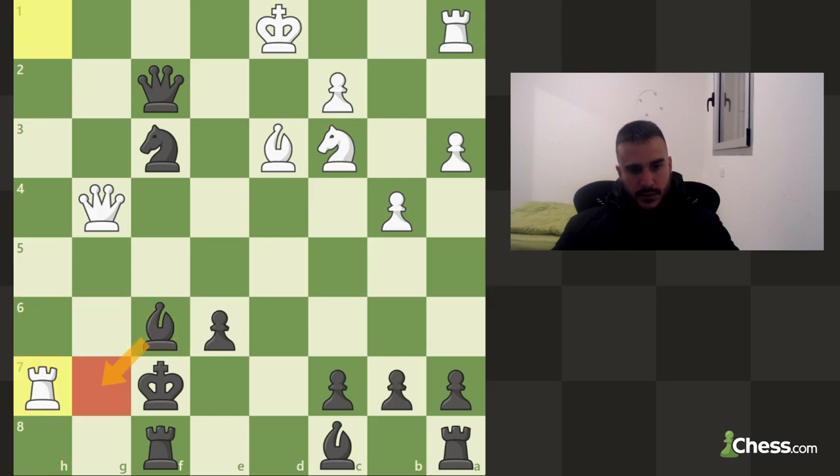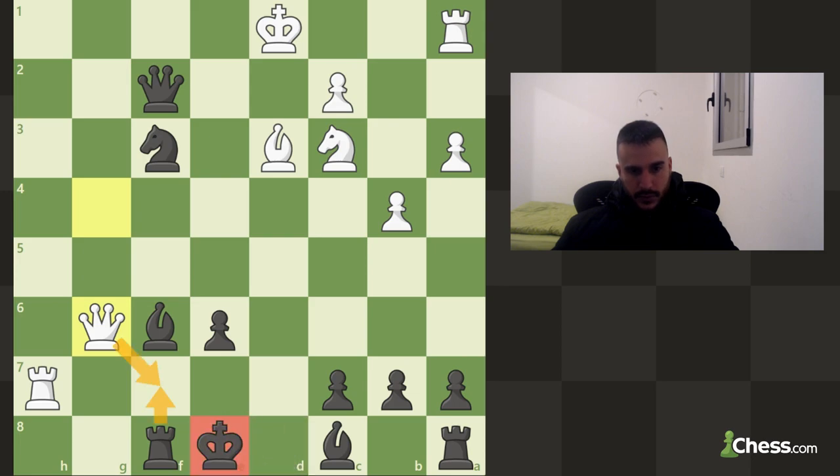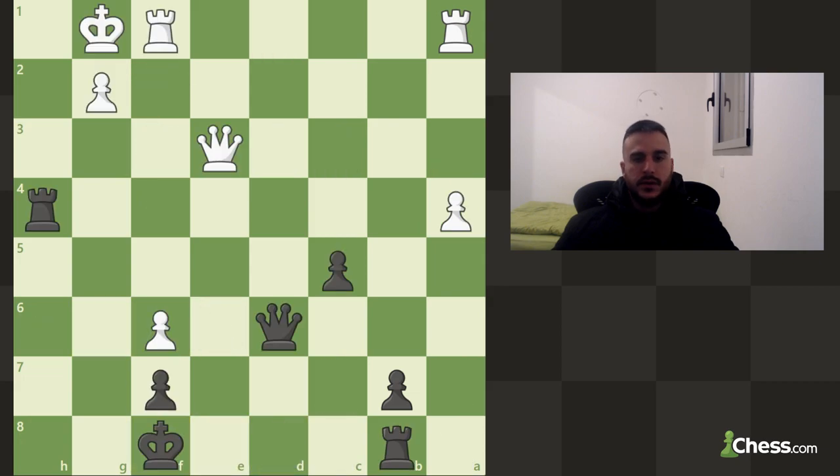Blocking is not going to work because then he's going to take. The only option is to play king e8 — still we want to calculate to make sure we are not blundering. He can give us another check and we still cannot block with the rook because then he can just take. Another check — we can then go king d8 and try to play for a checkmate. This is completely safe — don't block, you're going to lose material. Now we can take.